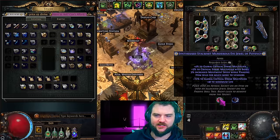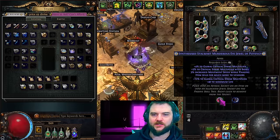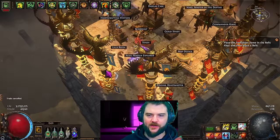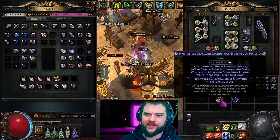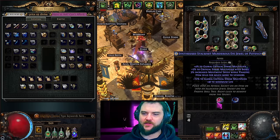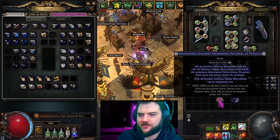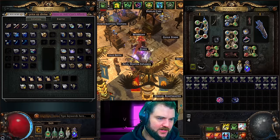The 'item sells for much more to vendors' line is included in that pool. It has no real functional purpose aside from the fact that if you were to sell it to a vendor you get a randomized currency amount — I think upwards of a mirror shard. But for our purposes we are trying to replace that with an actual corrupted implicit. The reason we're crafting them as magic items is because of the Adorned jewel.